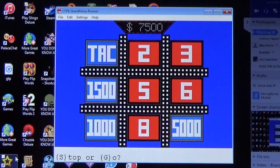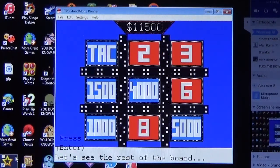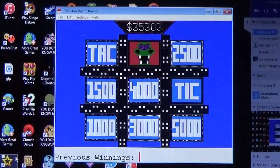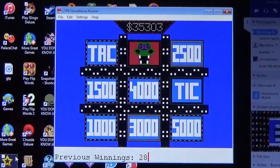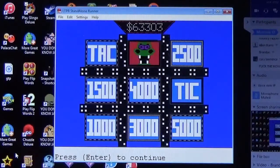He's going with number five — needs twenty-five hundred dollars or the Tick. He did it! That's another eleven thousand five hundred dollars and the prize package. The Tick was in number six and the dragon was in number two. That gives you another thirty-five thousand three hundred and three dollars. Combined with the twenty-eight thousand in cash already won, his total is sixty-three thousand three hundred and three dollars.